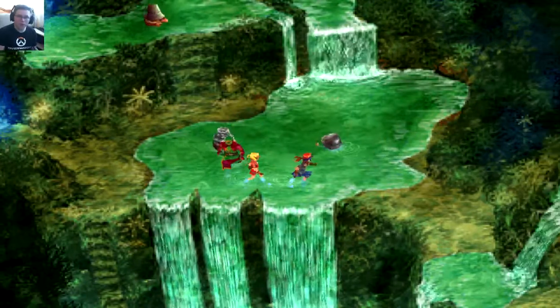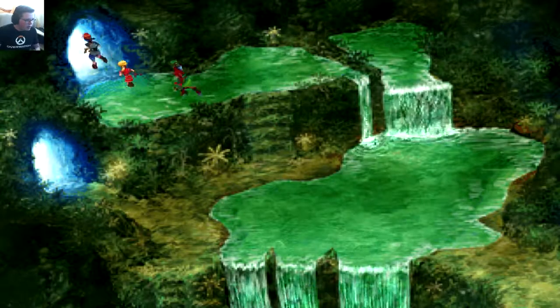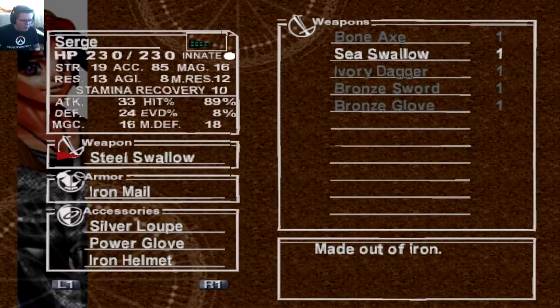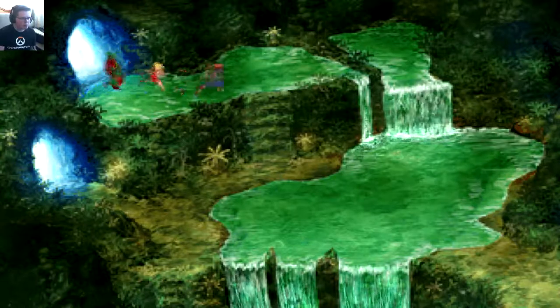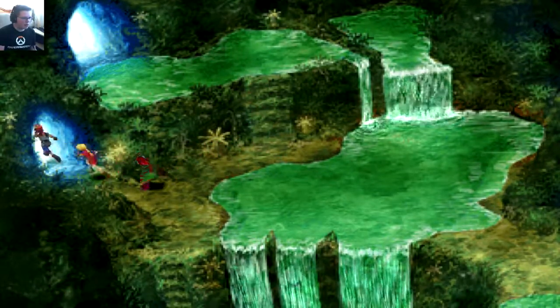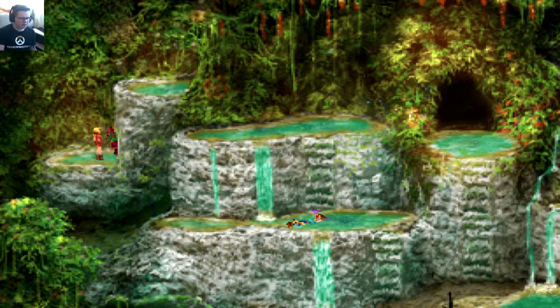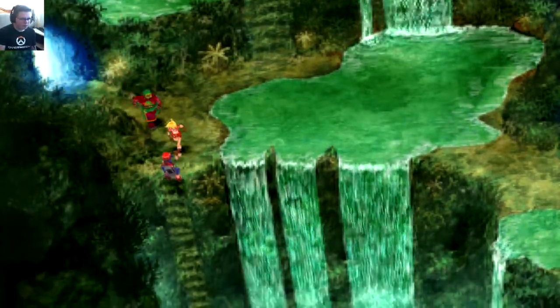Let's see what's in these two doors. The first one is a little chest room — Magic Ring. I don't think anyone needs that right now. Door number two has nothing. I like door number one better. Let's continue down.